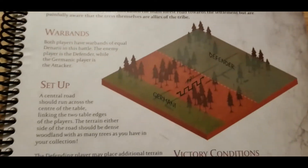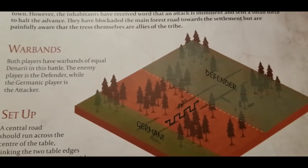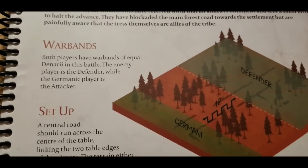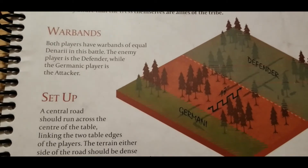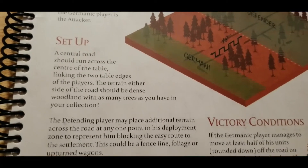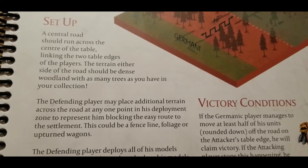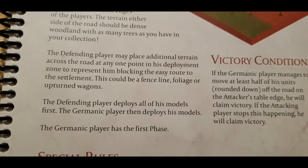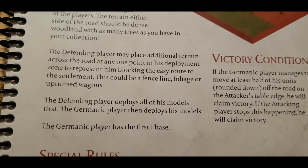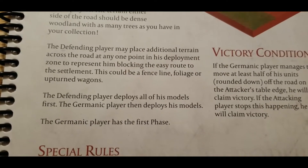A lot of these scenarios are going to be some sort of ambush, mainly with some Roman victims. For the scenario, both players have equal denarii war bands as normal. The enemy is the defender; the German player is the attacker. Germans do have a slightly smaller deployment zone. A central road should run across the center of the table linking the two table edges. The terrain either side of the road should be dense woodland with as many trees as you have in your collection. The defending player may also place additional terrain across the road at any one point in their deployment zone, to represent blocking the easy route to the settlement — this could be a fence line, foliage, or upturned wagons.